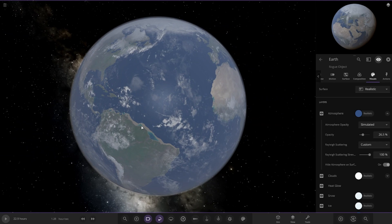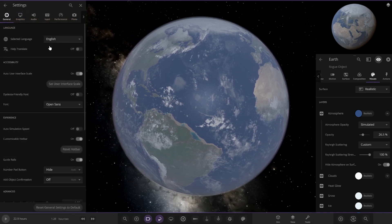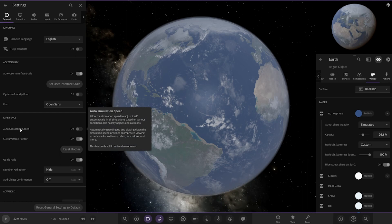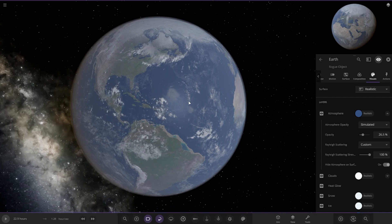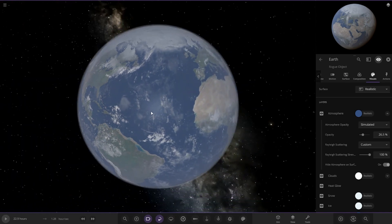Moving on to the collision side of things - there's now an auto simulation speed feature. It's under Settings > General, called 'Auto Simulation Speed.' It says: 'Allow the simulation speed to adjust itself automatically in all simulations based on various conditions like nearby objects and collisions, automatically speeding up and slowing down to provide an improved viewing experience for collisions, explosions and more.' Turning that on - the simulation speed will now slow down to show collisions you might otherwise miss. There are also improved shockwaves - energy from collisions spreads more realistically.